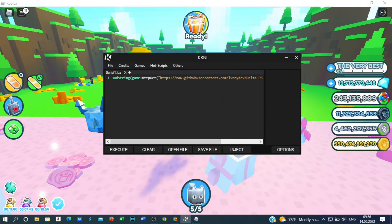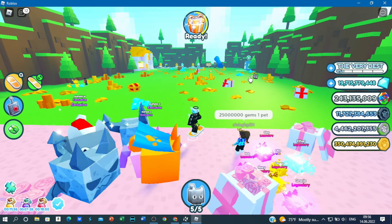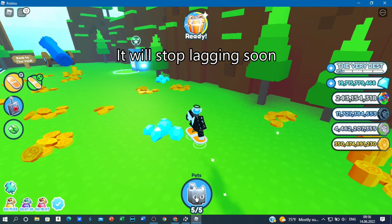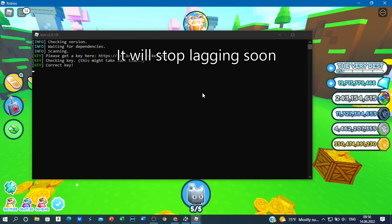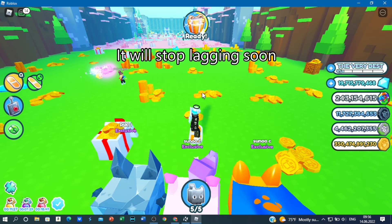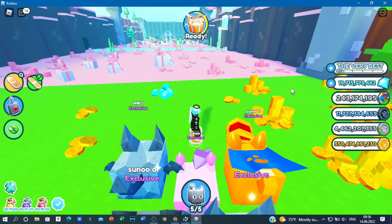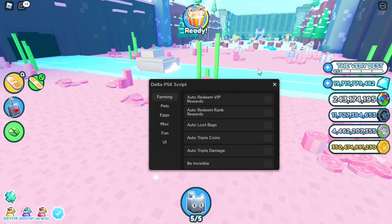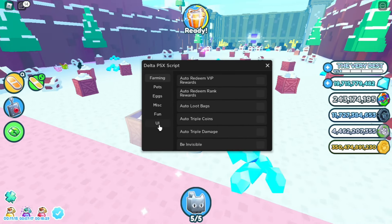I already have it pasted. You just want to press inject — you're gonna inject it and wait for it to inject. Now you're gonna open it and press execute, just go into the game and wait a few seconds and you're gonna see the script. Now I'm just gonna show everything; we're gonna start at the bottom.